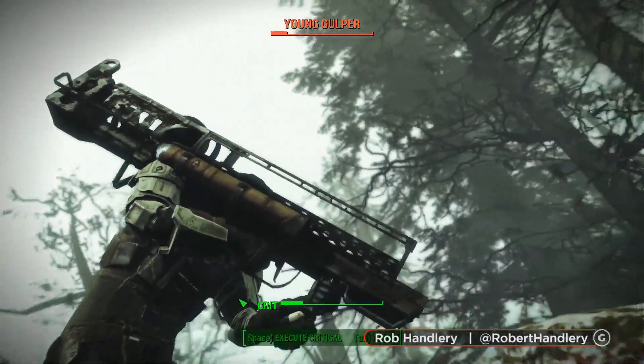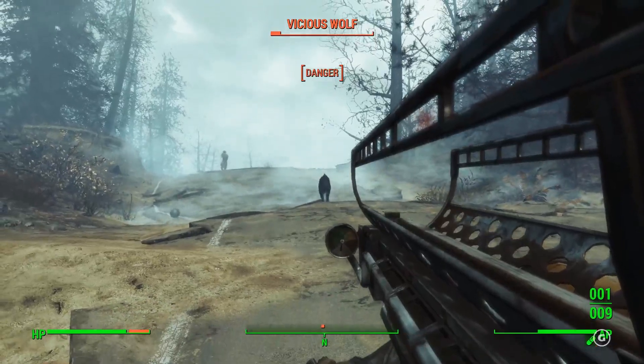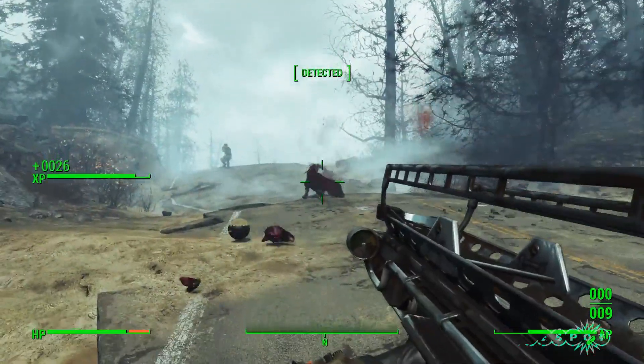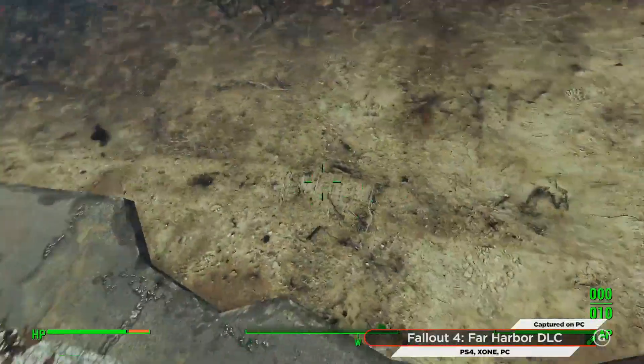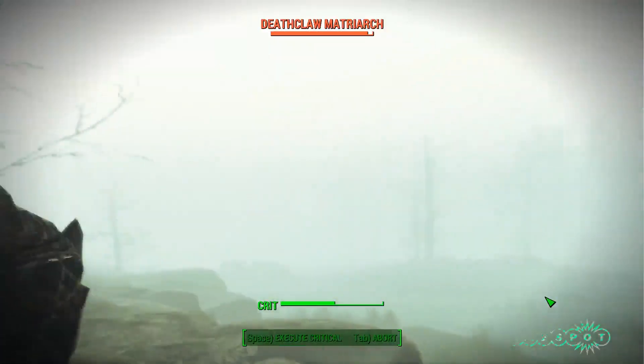Fallout 4's Far Harbor brings the Striker — a weapon modded out to launch bowling balls. It doesn't do an insane amount of damage yet. There are a few things to know before you hit the lanes, so here's a quick rundown on everything you need to know about the Striker.